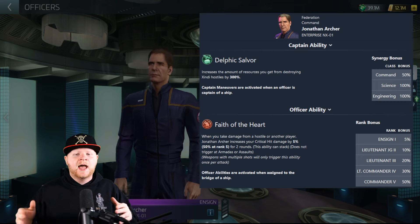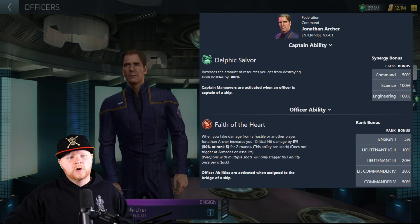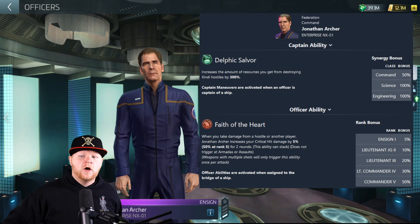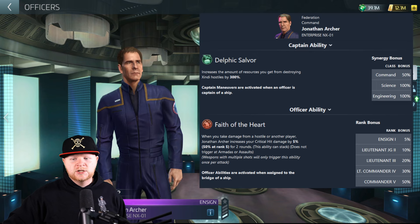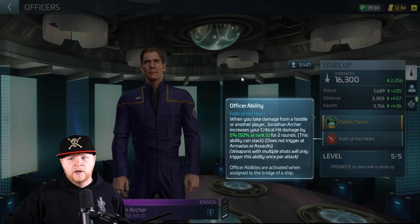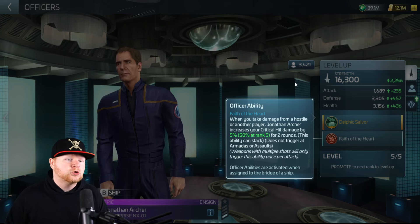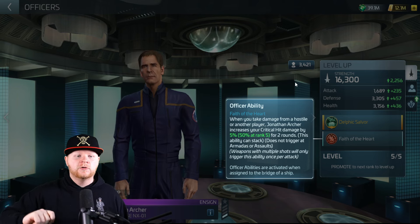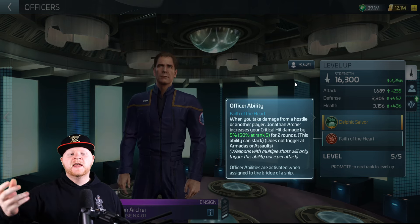With my loadout, I mix loot with a little bit of PVE — it still works out. Then there's this below deck ability, called Faith of the Heart, going from 5% to 50%. When you take damage from a hostile, Jonathan Archer increases your critical hit damage by 5% up to 50% at rank 5 for two rounds, and the ability can stack. So for every weapon that hits you, it's going to boost it up.